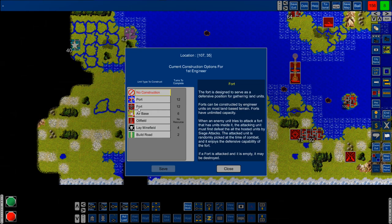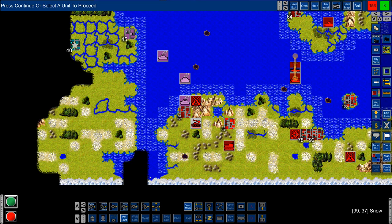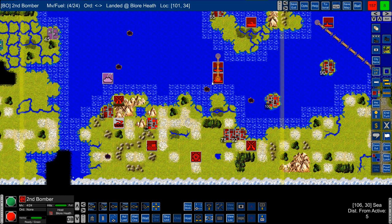Infantry units can waypoint for transport with unlimited stacking. A fort is great because enemies have to attack one at a time instead of taking the whole city at once. Airbase — so we can land planes there, don't need it right now. There's also oil field, resource, minefield, and build roads. Minefields — anybody can run into them so we have to be careful. He's coming from the ocean so we won't do that right now.